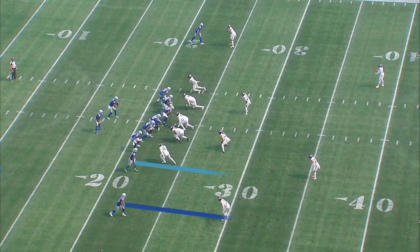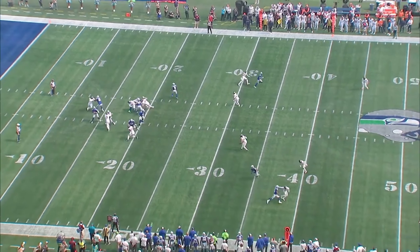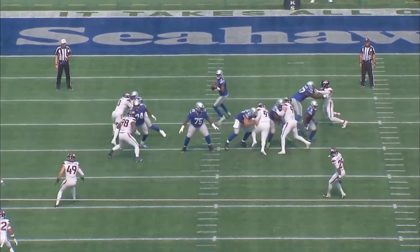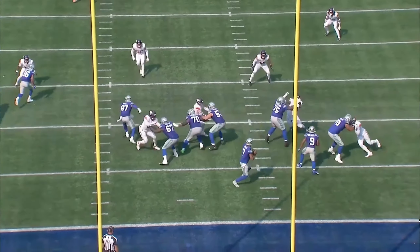The next play is even worse. Geno is working the sail concept to the bottom of our screen. Lockett is the alert on this play, running the deep post, and he clears out space for JSN on the sail concept. If you want to blame Geno for not throwing the ball to JSN — he's absolutely open — I can get that. But I also really don't blame Geno for wanting to throw the post; Lockett has great leverage and there's no deep safety. Unfortunately, this offensive line lets him down again. Despite Geno stepping up in the pocket to find space, he was hit low as he threw, and the ball was picked.